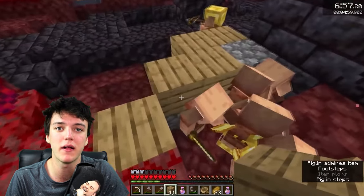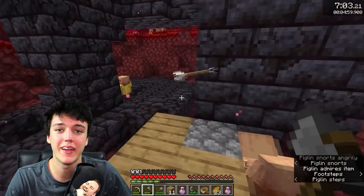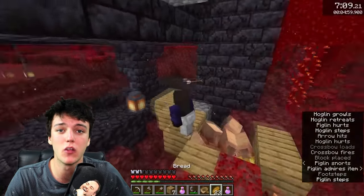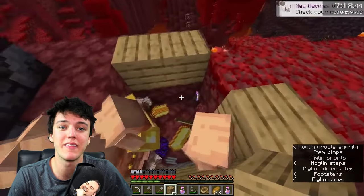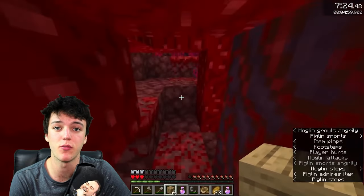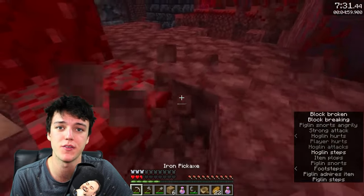The best place to find piglins and trade faster is in the bastion that you've just visited or in a crimson forest. A quick tip for trading with the piglins is to lure them inside a one-by-two hole and chuck the gold ingots into the hole. This helps by keeping them all in the same place so they do not wander off with your gold and your items. Remember, we are after three things with these trades: 12 or more ender pearls, 10 obsidian, and a couple of fire resistance potions.